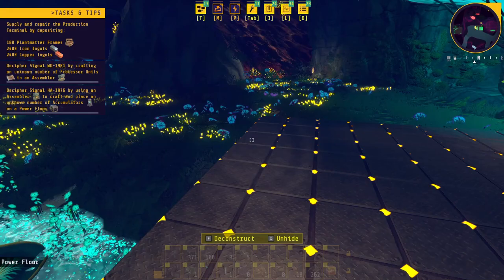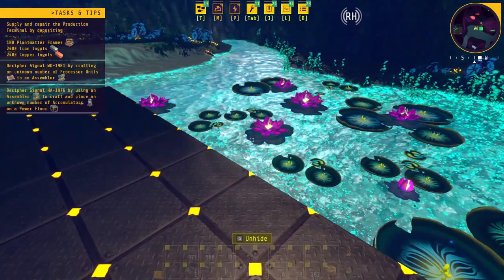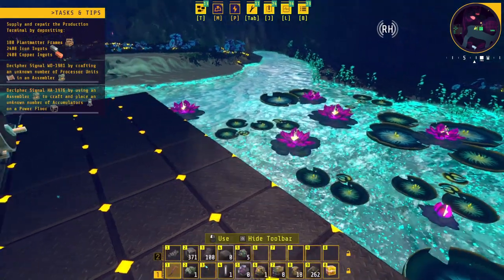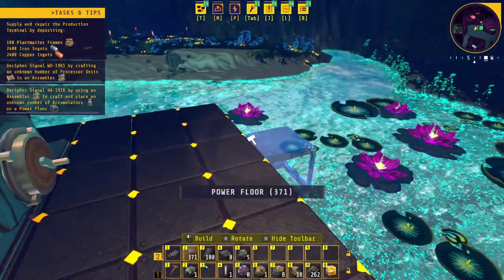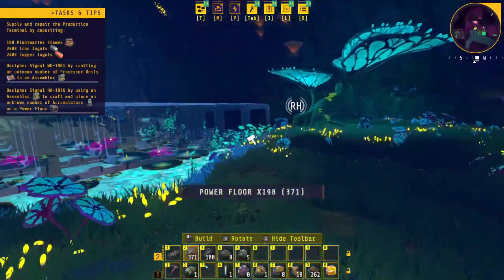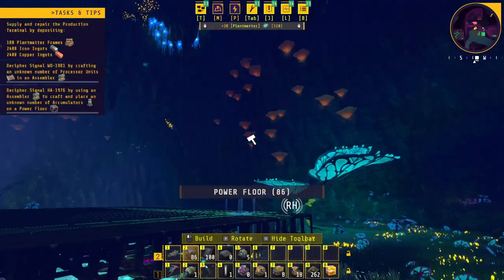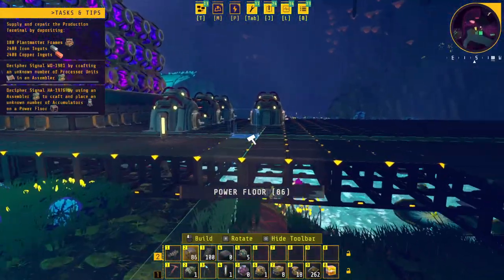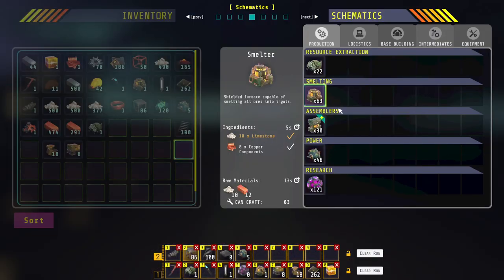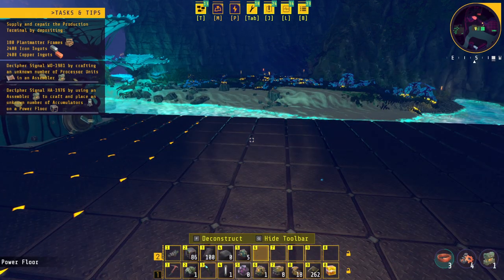Let's go ahead and put some floor down because I've got to start producing processor units in an assembler. I have 300 floors. Getting up there is a problem with using a mouse wheel on multiple hop arm rows. I might want to tap into these ore veins and get this process pumped up. Let's see what the assembler needs to make the things I need to make.